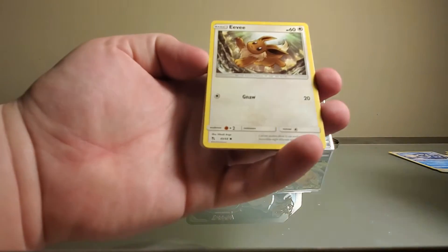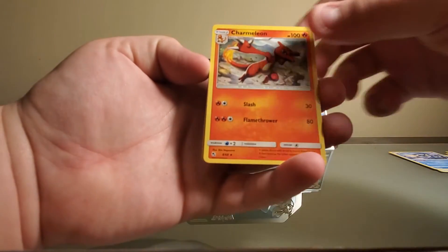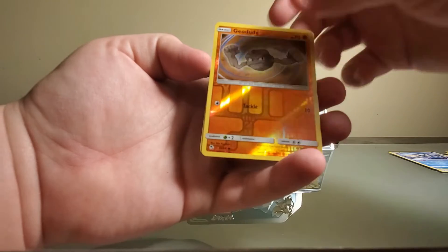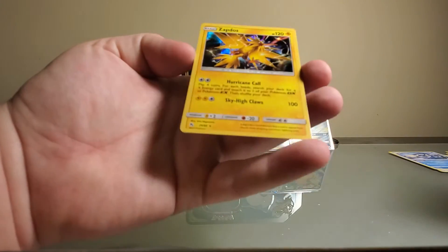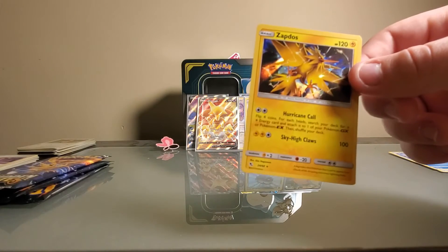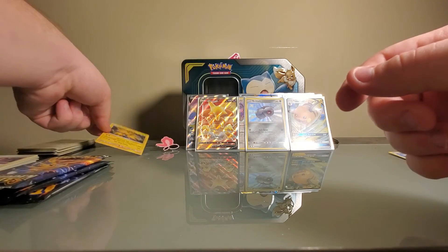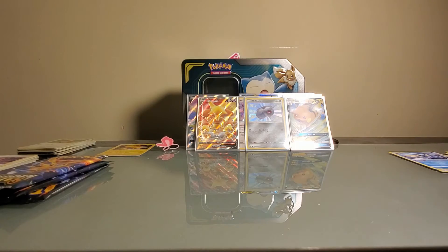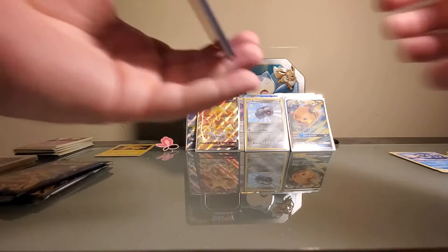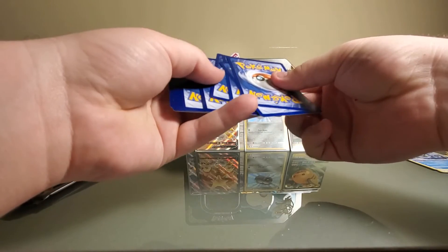Geodude, Clefairy, Eevee, Ekans, Energy, Charmeleon, Metapod, Jinx, Geodude, and Zapdos Hollow - that's a pretty cool Hollow, I'm not going to lie. I'll keep it off to the side. I see something Shiny - will it be Charizard? Let me know in the comments. If we get Charizard, I'm going to go total clickbait - not even going to lie - I'm going to put 'we got Charizard' in the title.